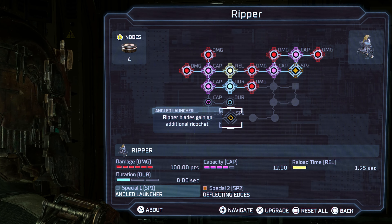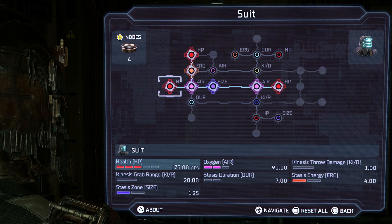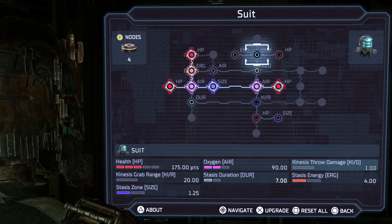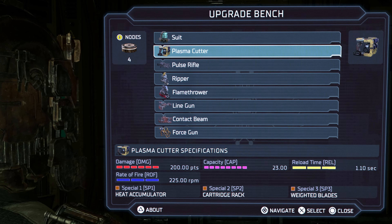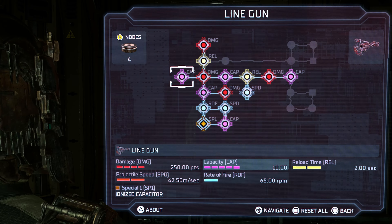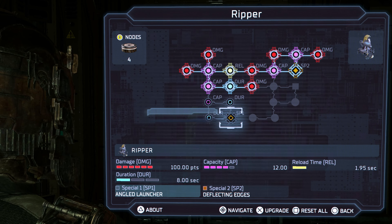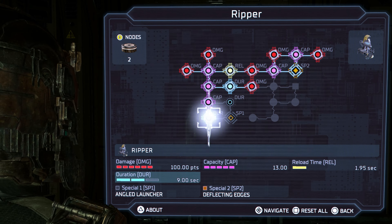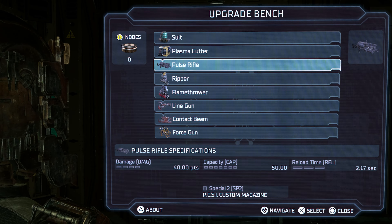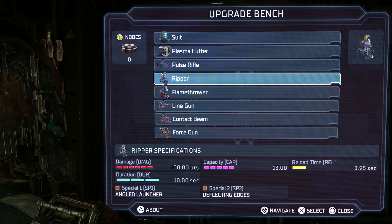Ripper blades gain an additional ricochet? I don't even use this, so that would be pointless. Now four of those — HP size, that's the grab range. This one's maxed out, this one — never worked on it. The ripper, I mean the line gun, is maxed out as well. I guess I'll upgrade the ripper, that means it would be maxed out as well, at least with whatever I have unlocked. Might just start buying upgrades if I end up maxing out all of these without finding the schematic.